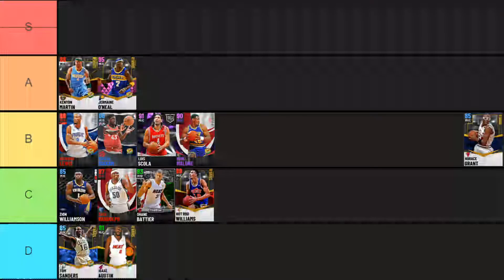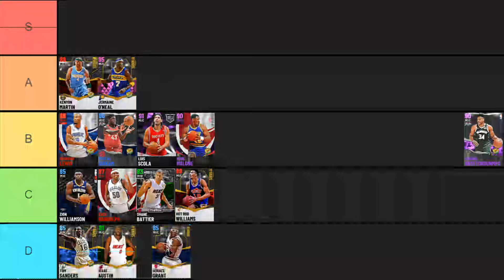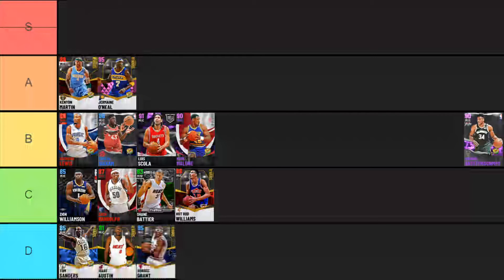Next up we have Horace Grant, probably one of my least favorite cards in the entire game — you have to get rebounds and blocks with him for XP challenges and it's absolutely awful. Horace Grant is six-foot-ten and should be decent, but the only things you can really do are play defense and rebound. However there's a 62 block, so you have to get like 25 blocks and you can't even do that. He only has a standing dunk for finishing with no driving at all, has a 34 speed so he is so slow, and only a 78 mid-range. This Horace Grant card is absolutely horrible — into D tier.